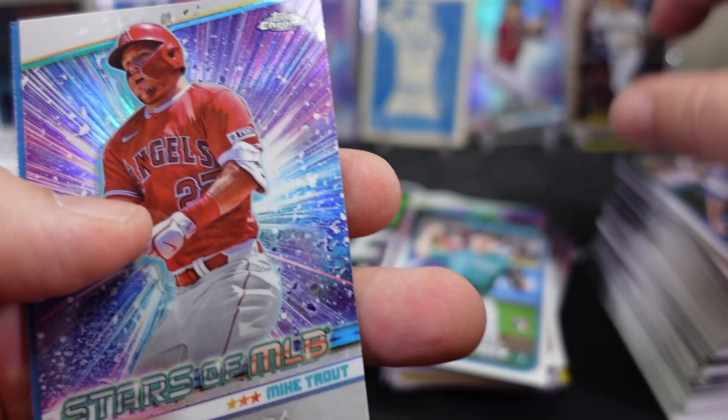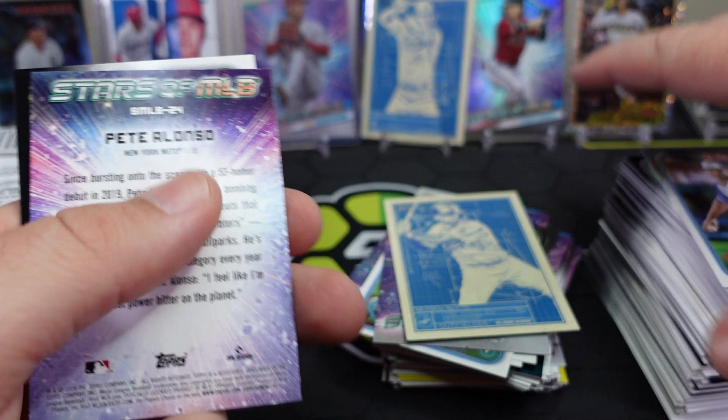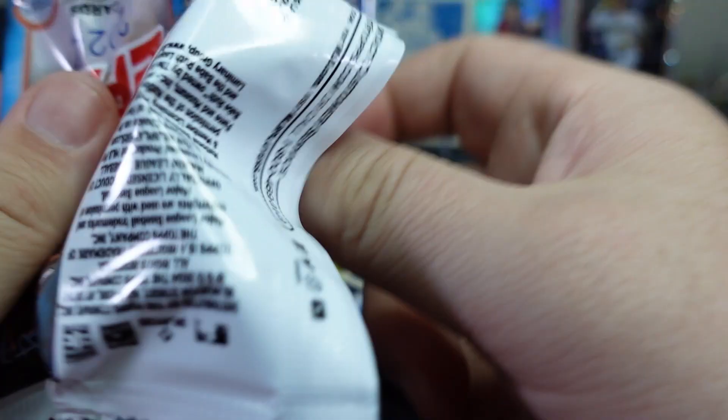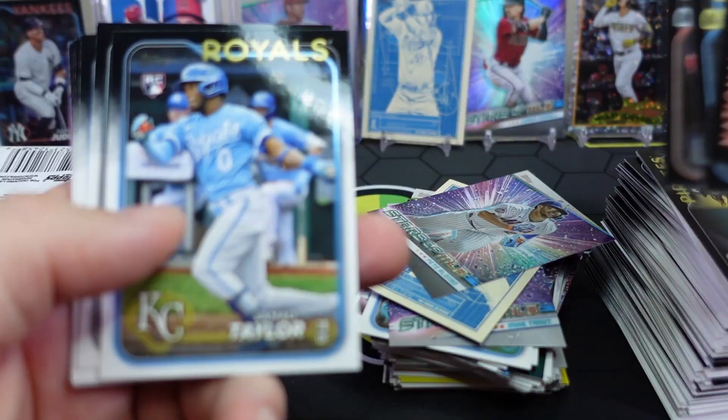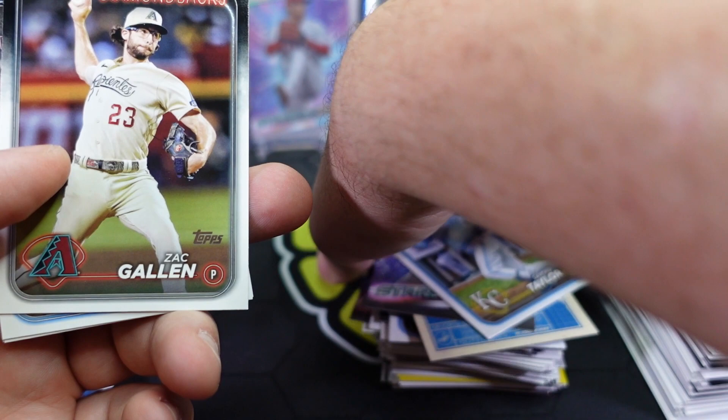Mookie Betts Blueprint, Pete Alonso, O'Neal Cruz, Bobby Miller, Justin Lawrence. Not all packs are going to be great or even good — on to the next pack. Got the National League Leaders, Rays, Hunter Greene, Samad Taylor. Really haven't had much in the way of top rookies we're looking for — maybe I missed it, let me know down in the comments.